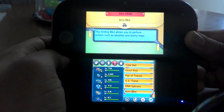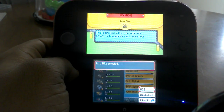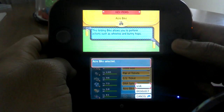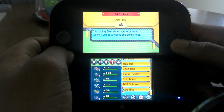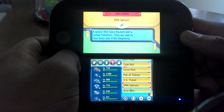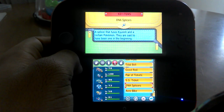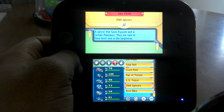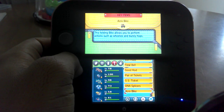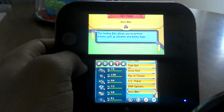You click use and then click it on Hoopa, and it switches Hoopa to its unbound form. But it only lasts for three days. It's kind of like with Kyurem and the DNA Splicer — after three days you go to your key items, and you don't lose the bottle, so you can put it back into Hoopa Unbound form again.